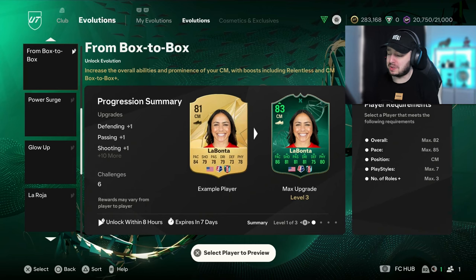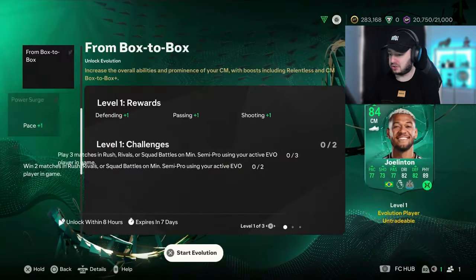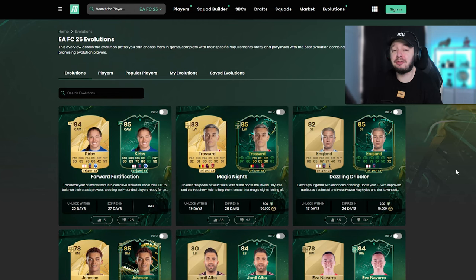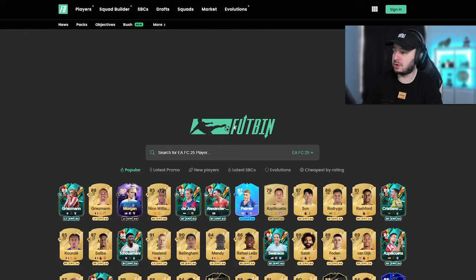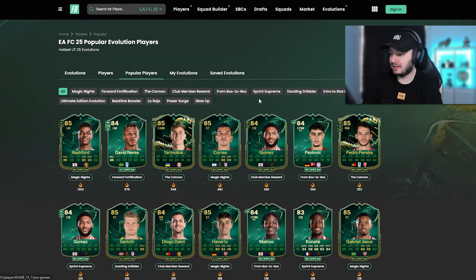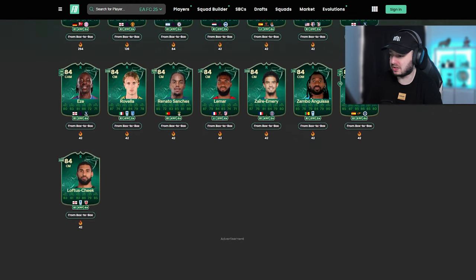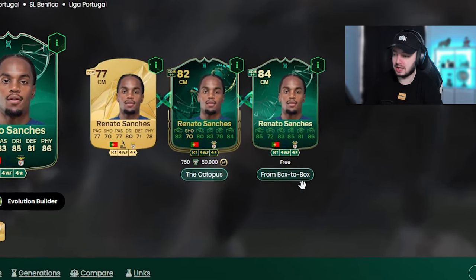Of course we can look in-game - like Jonathan looks pretty good, decent card - but it would really be a waste if you do it all individually. On FUTbin you can see all individual evolutions, and even on the home page you can see popular evolutions. You can click through all of them - like okay which one do I like - and since we have box to box we click on that one. Some are individual ones, though this one isn't: Renato Sanchez, first put him in Octopus then in box to box, looks like a very good card.